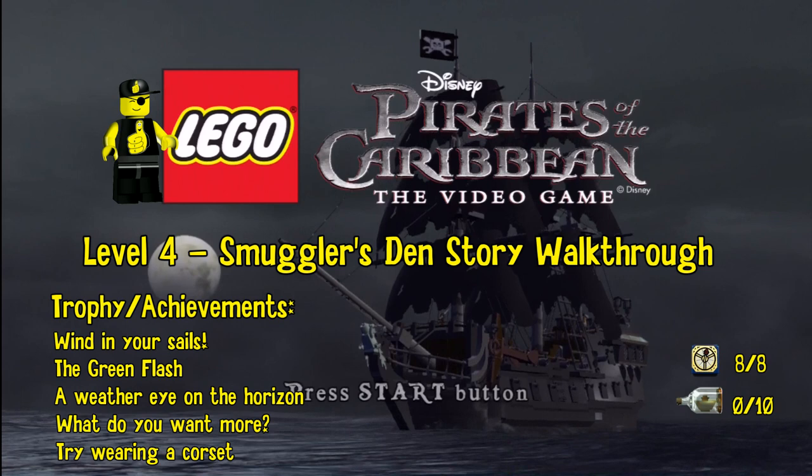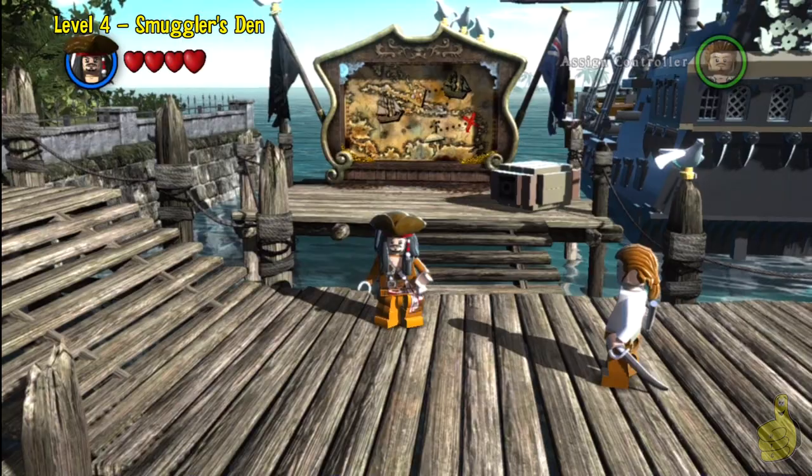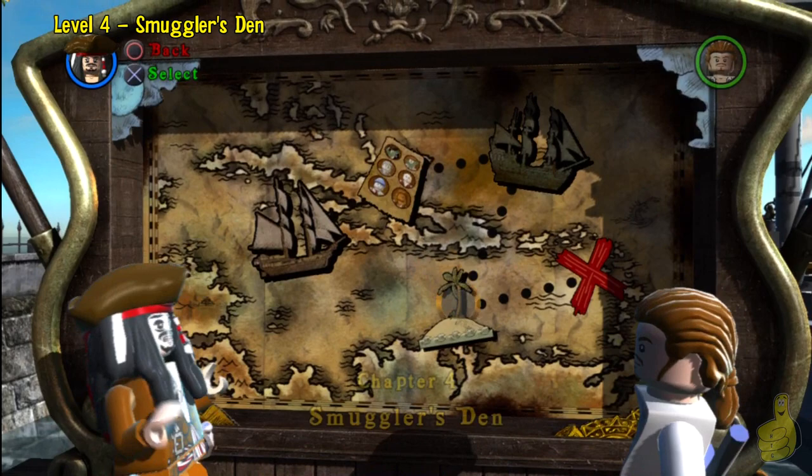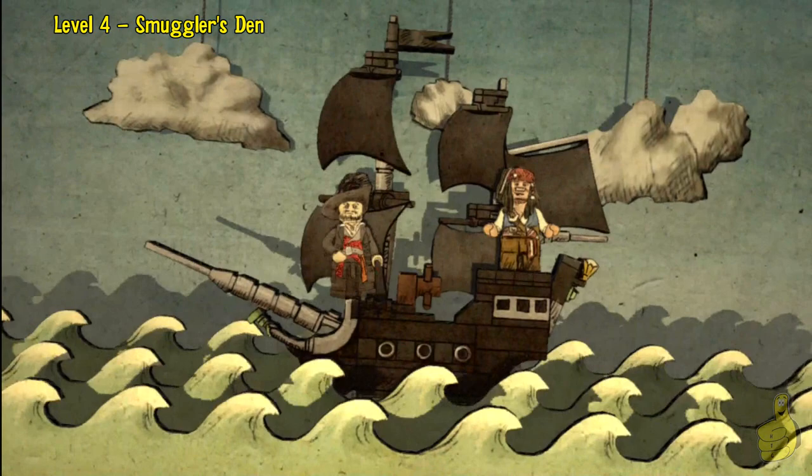As you can see here, we actually get a couple of extra trophy achievements for this level, and we're getting pretty close to the end of the first movie. On the right-hand side, we actually get all eight of the compasses, which ends up being one of our trophies. We will tiptoe our way into Smuggler's Den, because we don't want them to know we're coming. We'll go ahead and pick the Story Mode, because that's the only way we know.